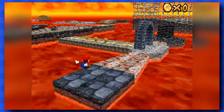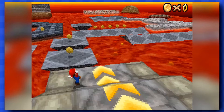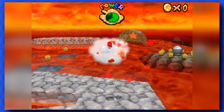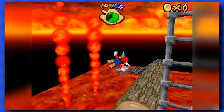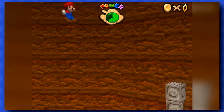Lethal Lava Land is thankfully way easier. There are a bunch of coins on the way to the bully, but there's always a way around, and if you're having trouble, just grab the Peaballoon Mario power-up to fly above them all. Fly your way to the third star over there, and go inside of the volcano to get a fourth and fifth star.